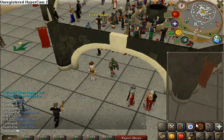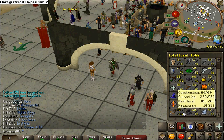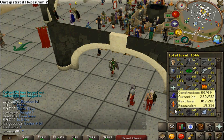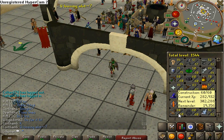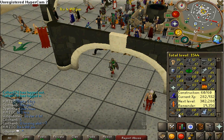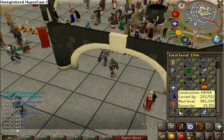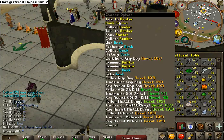Alright, hey YouTube. I'm gonna make a construction guide and show you how I made — I had 100,000 EXP and I got, well I had like 130-something. I got 150,000 experience points in one hour and I'm gonna show you how I did this.